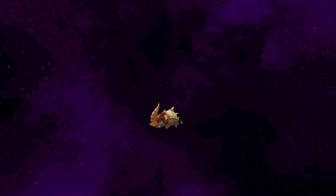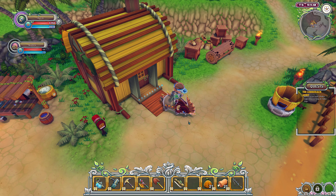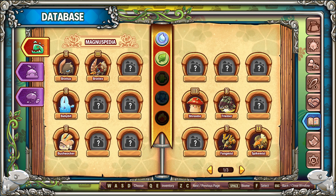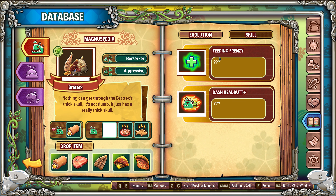And that is a Braddix. Braddix has Feeding Frenzy and a Dash Headbutt Plus. The Dash Headbutt Plus is pretty much the same as Brattus's, but the Feeding Frenzy will heal you, and I think it heals your surrounding Magnus as well. So if you have one other Magnus with you, it'll heal that as well - which is pretty convenient.